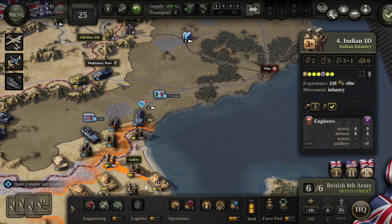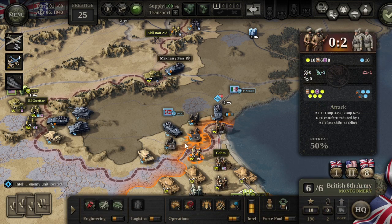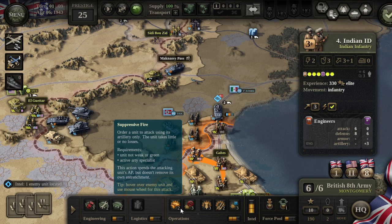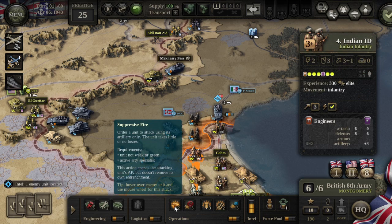Now we have our HQ down here with command points. This British HQ has six command points. If we hover over these engineers, these are really strong units we do not want to sacrifice. We have options: rear guard, set piece attack, feint attack — but what we really want to do is suppressive fire. If you do suppressive fire, your units aren't going to take damage. Whereas if you do a feint attack, your units could possibly get suppressed or KIA'd. Suppressive fire orders the unit to attack with artillery only — the unit takes little or no losses.